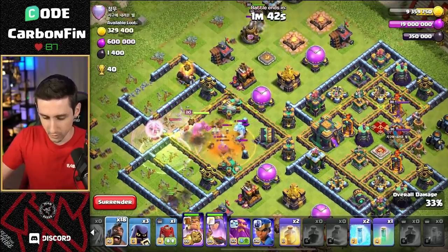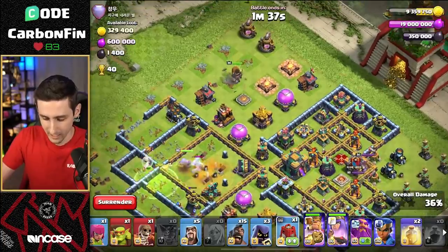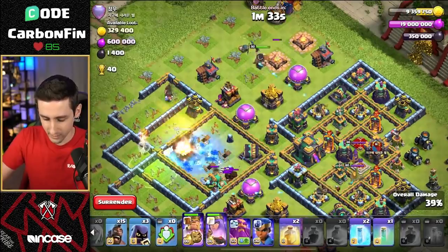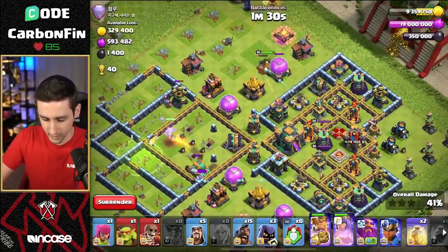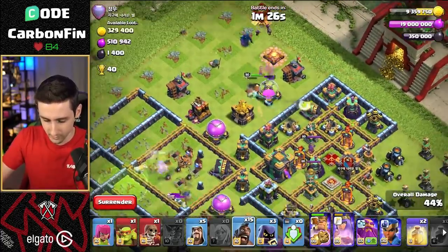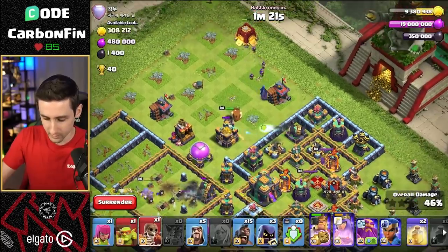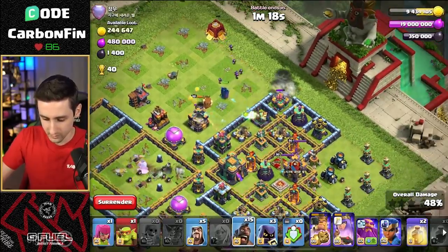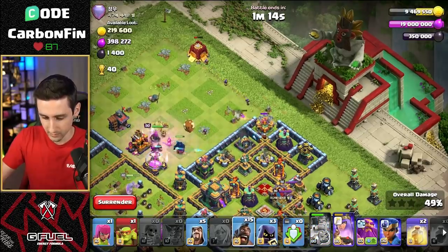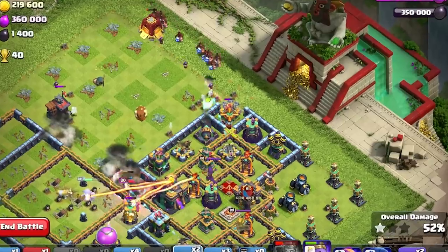We're pushing our way through both these. I mean, I guess it's not going to matter at that point. We're going to drop a Siege Barracks up here to help. Queen, just get your value and do your job. We got the Tesla Farm over there and the Hogs are moving in with the Queen. She can get both these Bomb Towers. Where's this King going? He's going into here. Let's go and drop a Super Wall Break just like this. And we're going to be patient here. Pop this King ability. And the Hogs — drop another Wizard. Let's go ahead and send all the Hogs right on through.